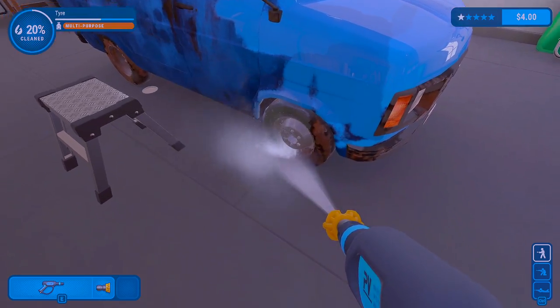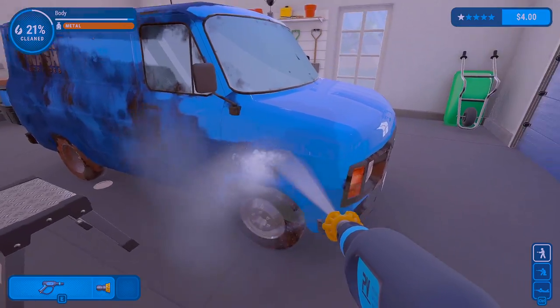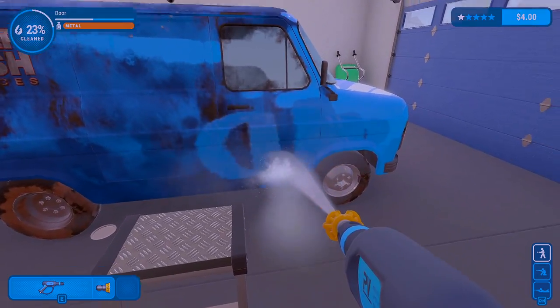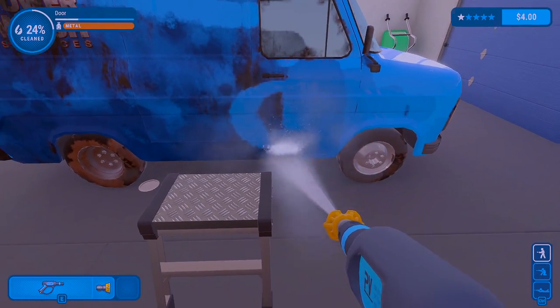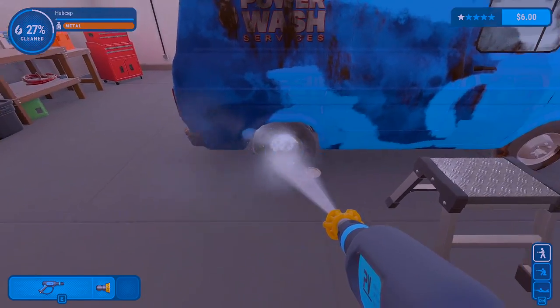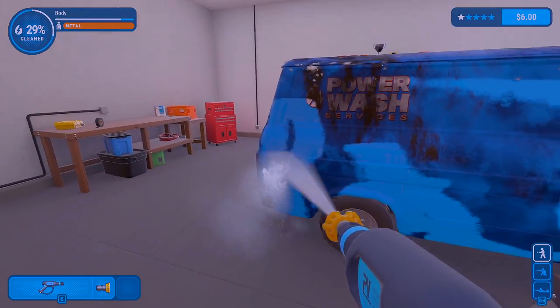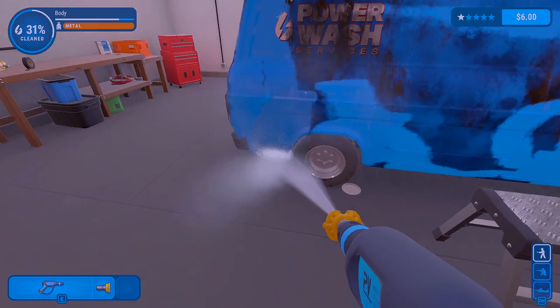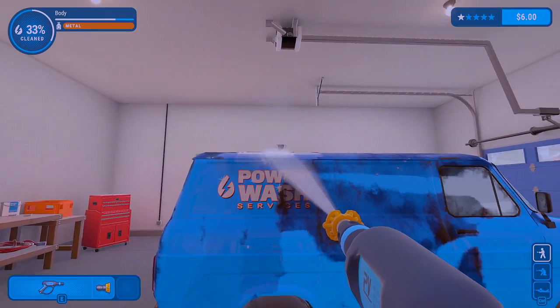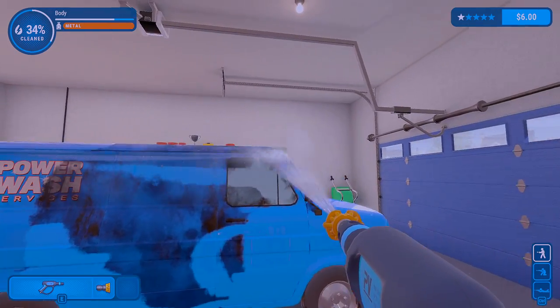You can tell when something's fully clean whenever it does that little ding. Now I don't think we actually have any other options besides this main sprayer — I don't think there's actual soap, so right now it's just the water. But I'm curious to see later on if we're going to be able to get stuff to spray on things to help clean them quicker, or if it's always going to be this pace to get rid of the dirt.